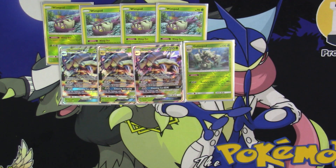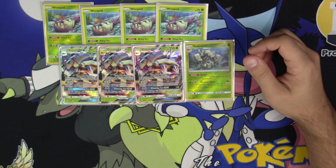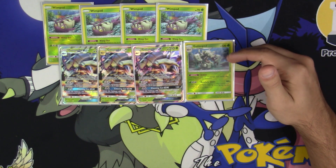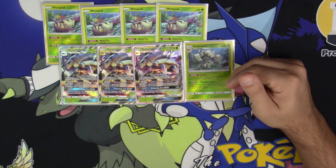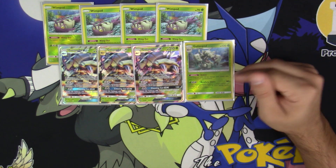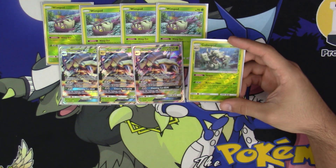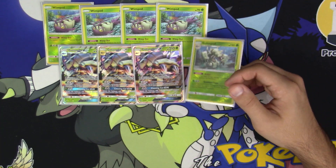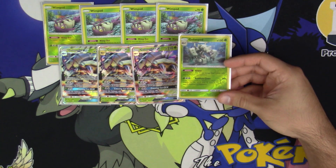As for why I run one non-GX Golisopod, I feel this one is actually kind of underestimated. Its ability lets it take 30 less damage from attacks whether it's active or on the bench, essentially making it a 160 HP Stage 1, which is amazing. And its attack for a Grass and double colorless does 80 damage, and if your opponent's Pokemon is an EX or GX it does 70 more — so 150 minimum against EX or GX. With a Choice Band that's 180, hitting those magic numbers, and then with Kukui, 210. Really, really good and very underestimated.